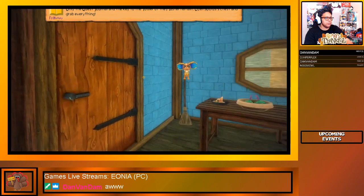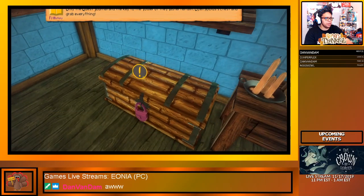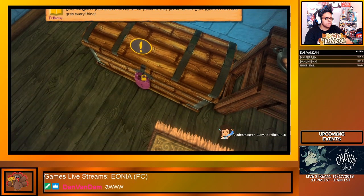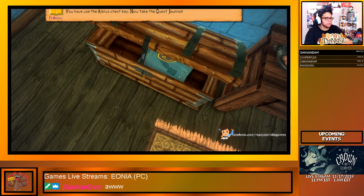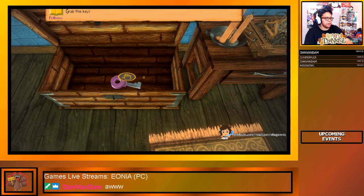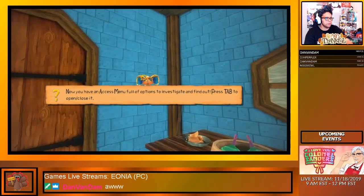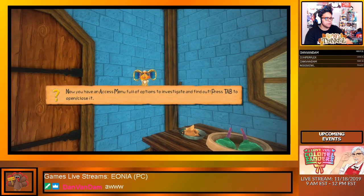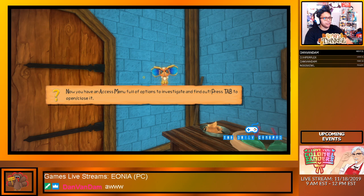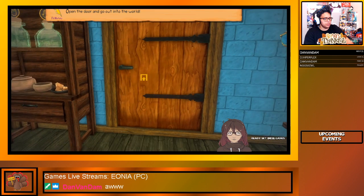The key to the tower — open this chest and grab everything. Don't forget anything. Go to the tower. You have an access menu — press tab to open and close it. Okay, I have everything. Let's get to the master.